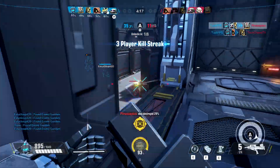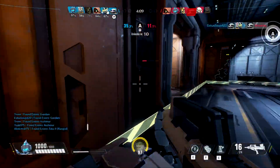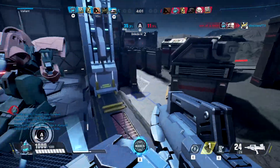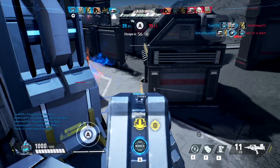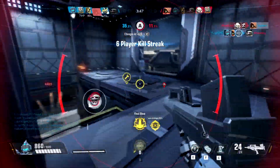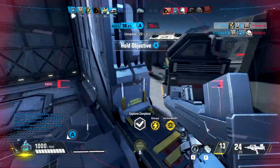Let's talk about Cash Out — that's the game mode you've seen in the trailer and the only one available in the closed alpha. There are vaults that spawn on the map that you have to fight over. Once you get the vault, you take it to a cash out machine, which starts a countdown. You have to defend that machine from other players, who can capture it and take the money for themselves.